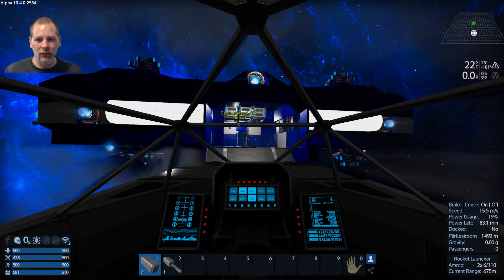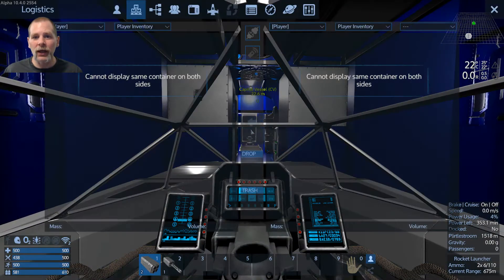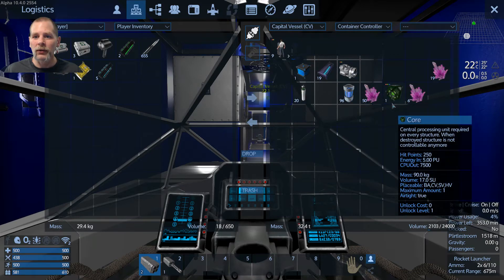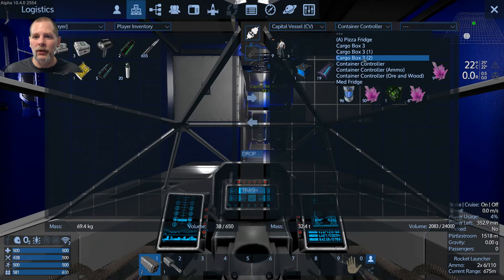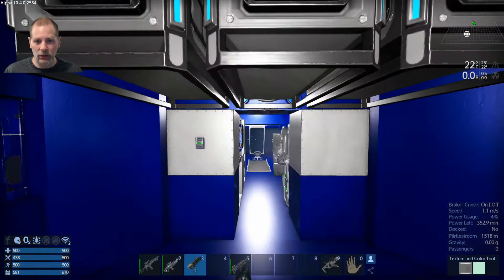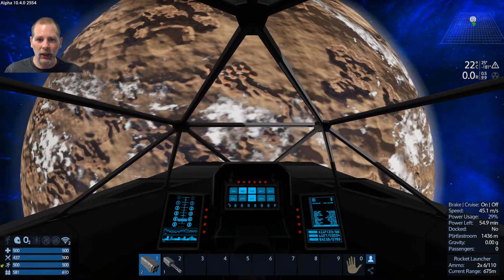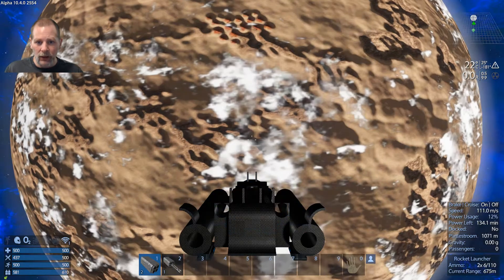I forgot this ship doesn't have the brakes that the other one does. Can we reach the CV container controller? We've got little ones — I don't think we have any more. I can pull some from the ship's vents if we need to. Anyway, let's just head down to the planet and see if we can find anything to trade with.